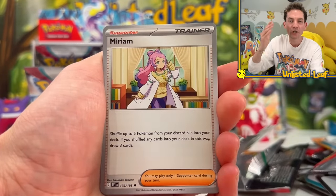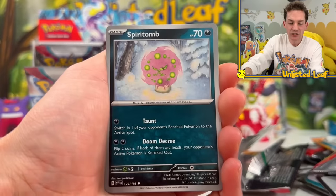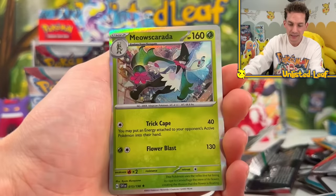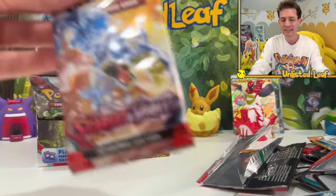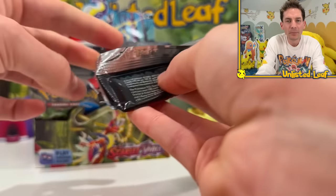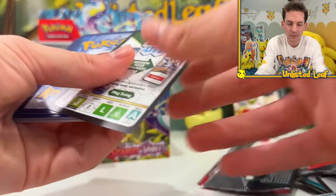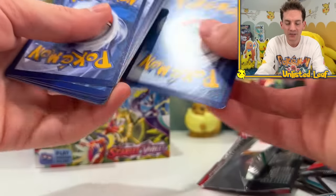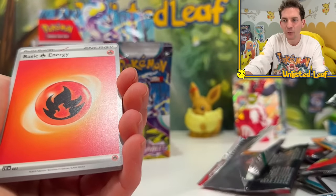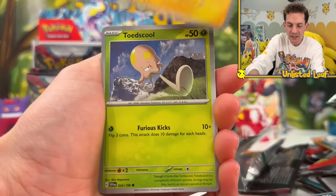Miriam has this artwork that everybody loves in Japanese - that card is going for a thousand dollars. When I went to Orlando, one of the vendors had it in the binder for a thousand USD - which is like 10 million Australian dollars. I was like, surely you haven't sold one. He said that was his seventh one today - he sold seven at a thousand dollars each!